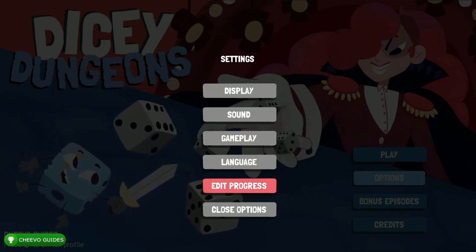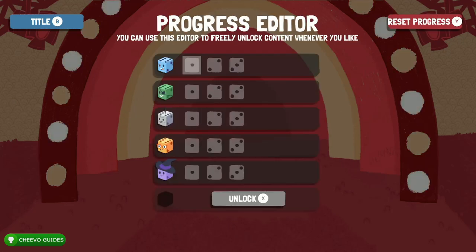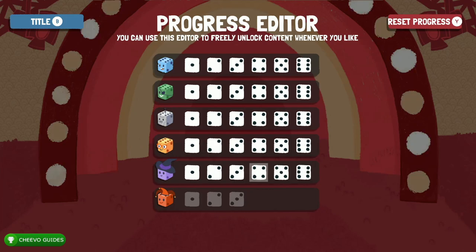To unlock all these achievements, what we need to do is go to this feature right here — it's in red, it says 'Edit Progress.' Personally I've never seen a feature like this in a game; it basically lets you edit your save. It's going to give you a quick warning, so you want to press 'I Understand' and then press X to start. At this point you can just smash the X button to unlock all of the different episodes. After that, select each level in each chapter and make sure that you enable every single one of them. They should all be filled in with color.